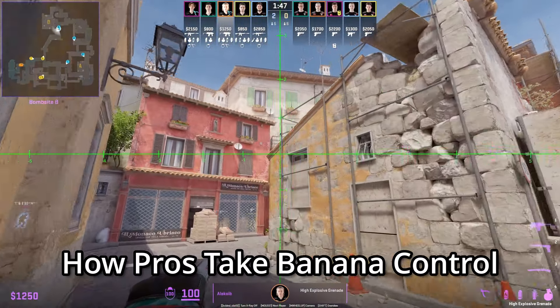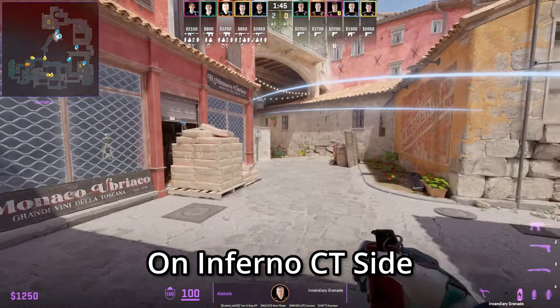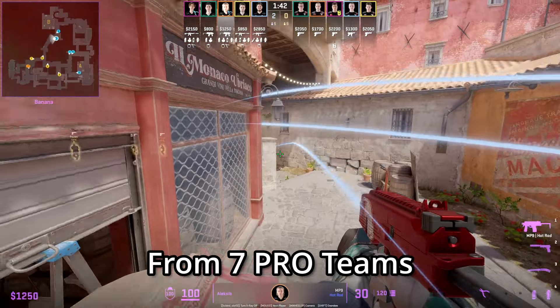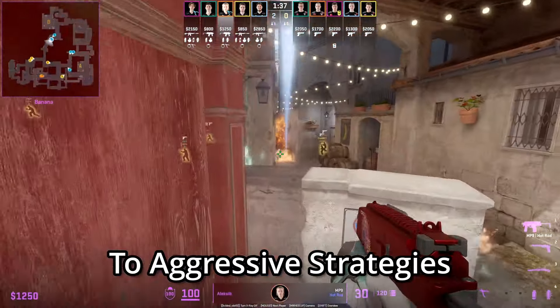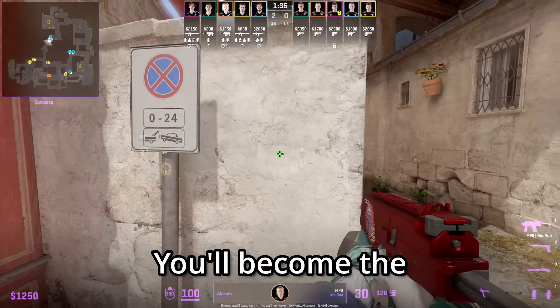I'll be showing you how pros take banana control on Inferno CT's side. I show over seven different tactics from seven pro teams. We'll go through standard protocols to aggressive strategies. By the end of the video, you'll become the king of banana.